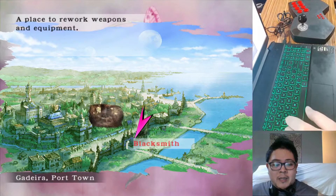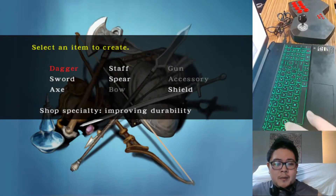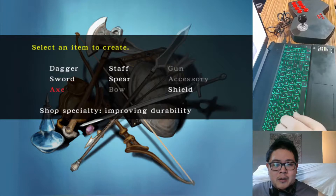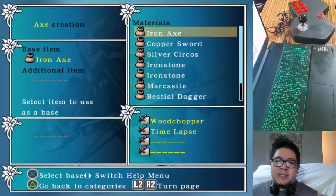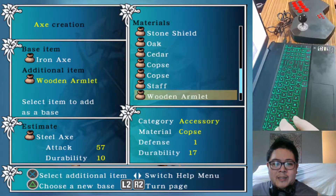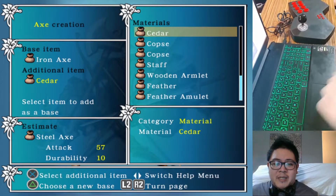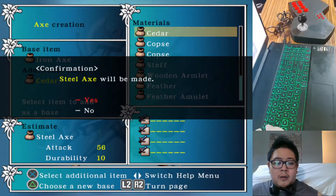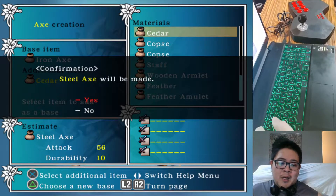Anyways, we are here at the blacksmith and what we need to do is first make ourselves some better gear. Let's go ahead and pick the axe here - we already have an iron axe with time lapse, so let's go ahead and pick this. We have ourselves a bit of cedar, and that will have a steel axe that can either have 57 or 56 attack. We are about to make a couple of really cool black axes.